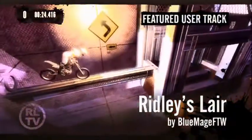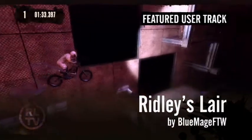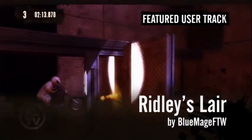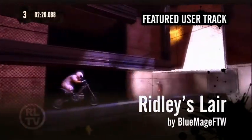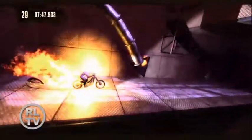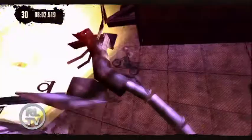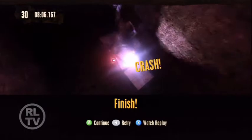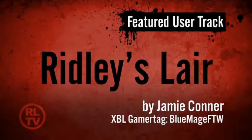When you're playing a BlueMage track, you know you're in for more than meets the eye. Hidden routes and easter eggs are one of his favorite things, and in Ridley's Lair, the road you take determines the ending. That's right, there's a boss fight. Jamie builds tracks every day, and whether they're long or short, us riders never lose our sense of amazement. Give it up for BlueMageFTW.